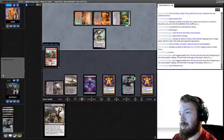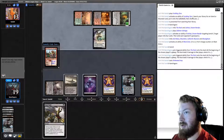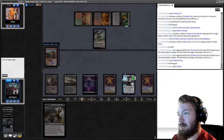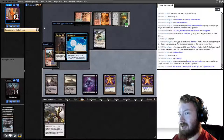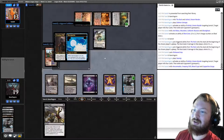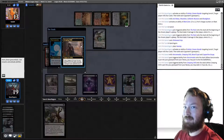They just cast Stinkweed Imp. We untap, draw Swamp, play it, mill and exile. We can now start drawing additional cards with Castle — we hit Narcomoeba, Creeping Chill, Blood Crypt, and Copperline Gorge. The opponent can put the triggers on the stack but they just lost those cards with no value out of them.